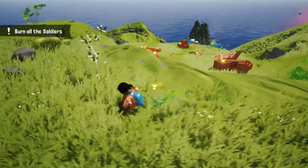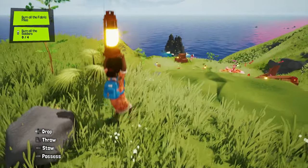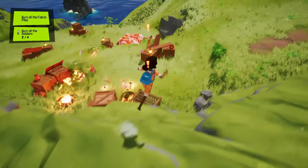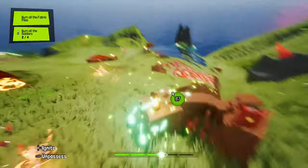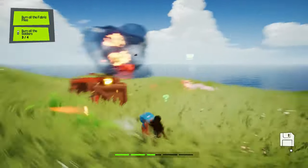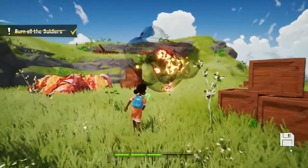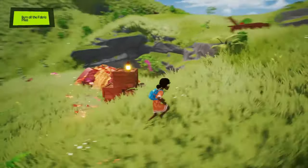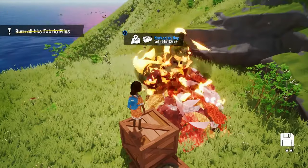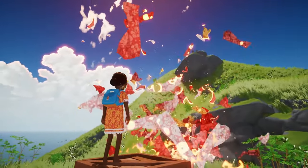I almost got spotted, so I'll pull back and take care of those enemies. Those are the Mano and their soldiers, made out of fabric. Did you see that bird getting blown up? Don't worry, animals can't die in the game. What I use here is called the soul throw, which lets me project a prop super fast — any explosive or flammable object does the trick against enemies made of fabric. Those big piles are where they spawn from, so I better get rid of them — and they also hide some rewards.